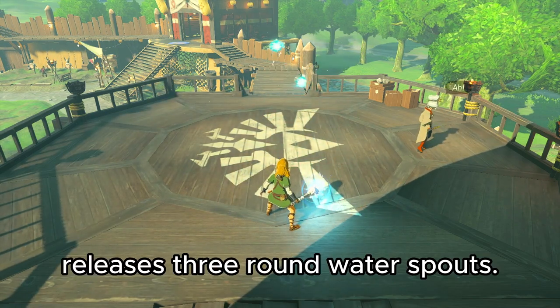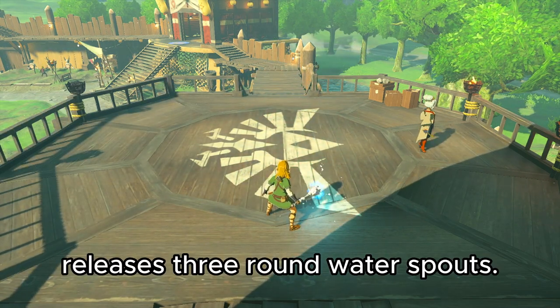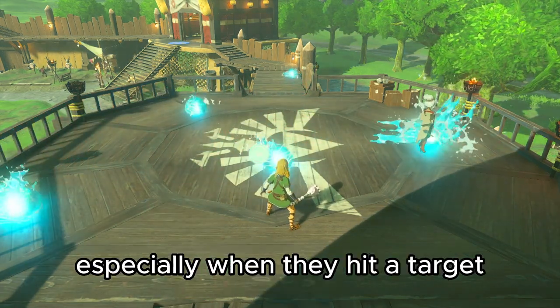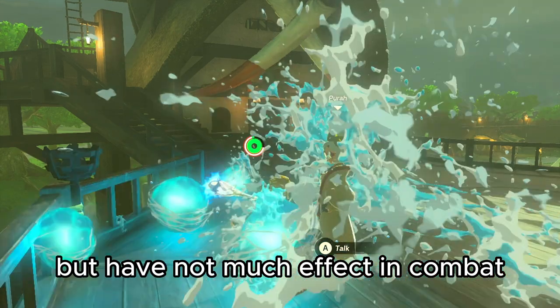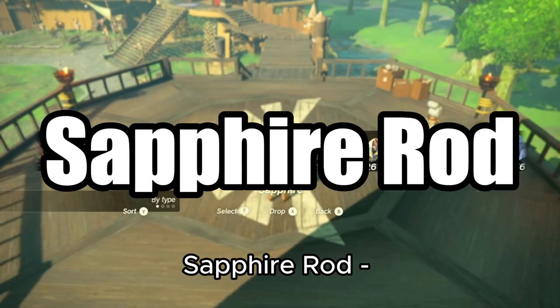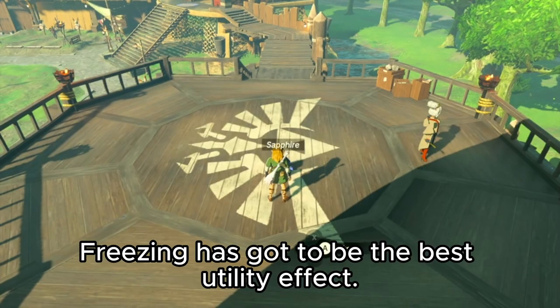Fusing the opal gem creates an opal rod, which when swung releases three round water spouts. These water spouts are visually stunning, especially when they hit a target, but have not much effect in combat compared to the other gems.